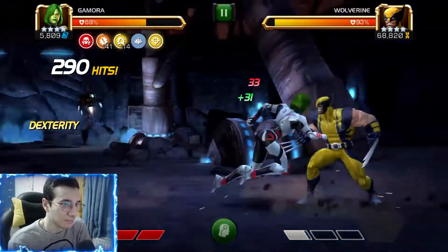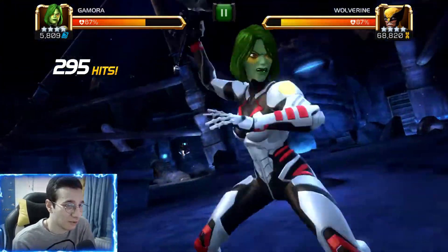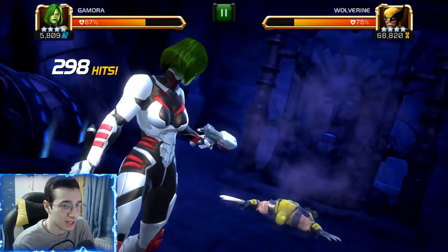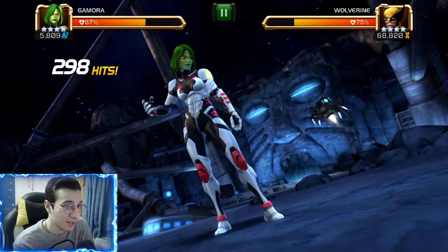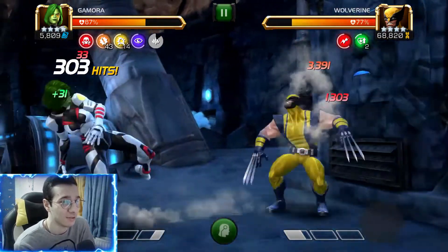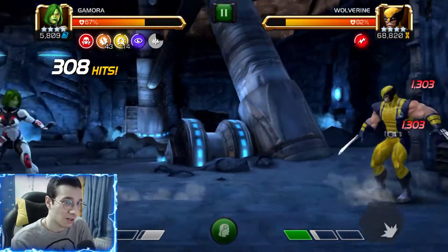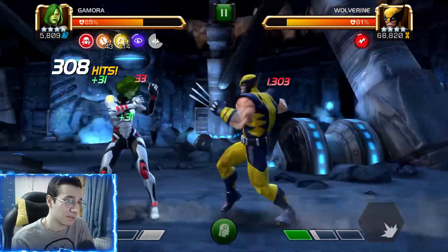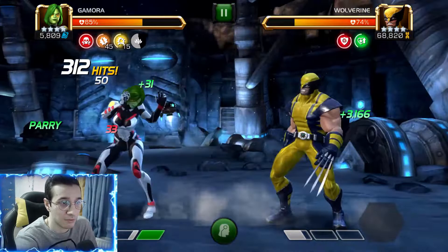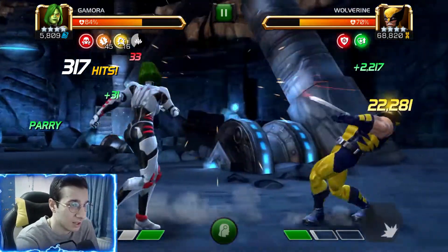20,000 with that medium — that was crazy. And look at this SP3 damage: he was at 87% and now he's at 75%. Keep in mind that is a 4-star at rank 4, not even maxed out. Look at the potential damage on that Gamora — honestly if you get like a White Magneto, I think she's one of the best champions for Labyrinth of Legends.